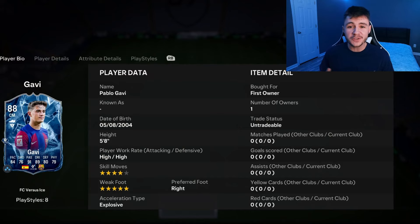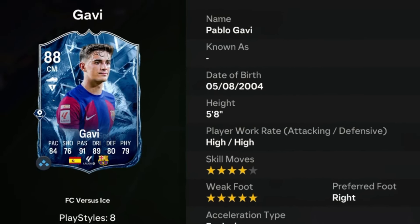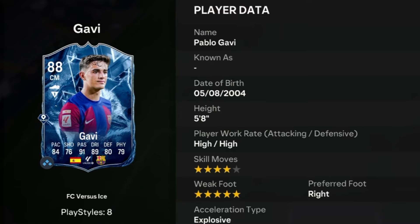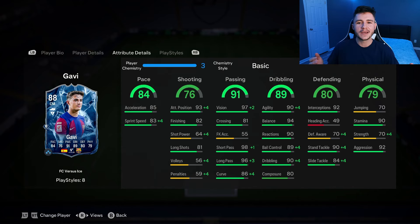Up next on the list of player reviews, we're going to check out the Ice SBC for Gavi. Gavi is an 88-rated card who stands at 5'8", has high/high work rates, right-footed with 4-star skill moves and 5-star weak foot. He does have a bit of versatility — center mid, center attacking mid, and left wing. His in-game stats are extremely well-rounded and very similar to the Fire one.